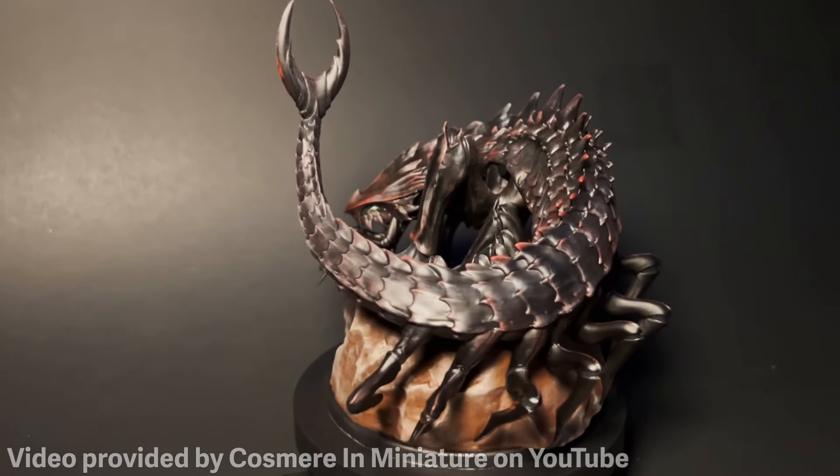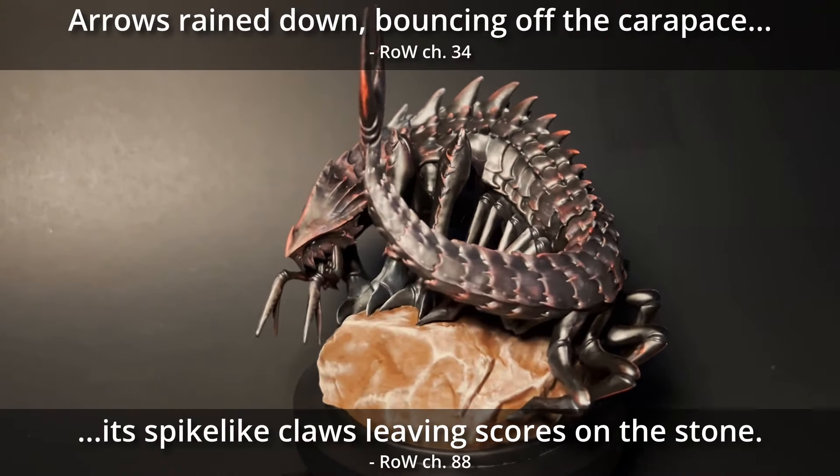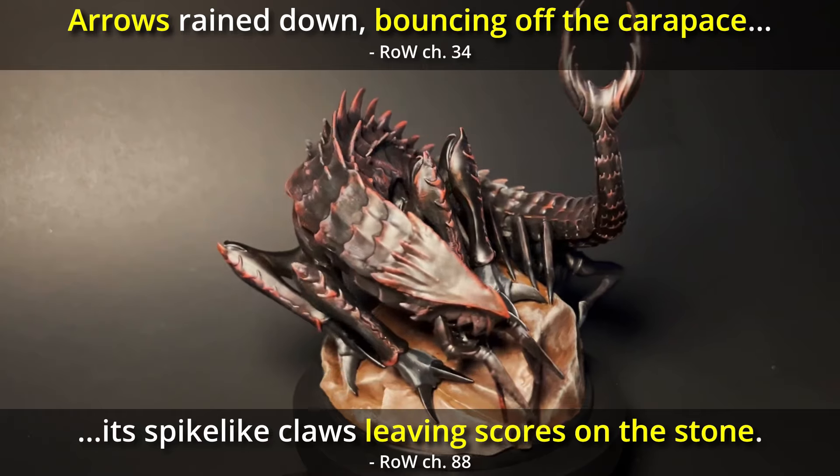The carapace is smooth in some places but forms wicked horn-like points in others. It is so hard and tough that it leaves scores in stone as these creatures walk and repels volleys of arrows with ease.